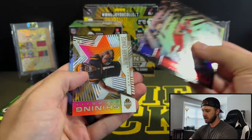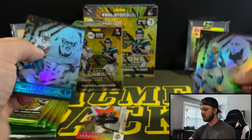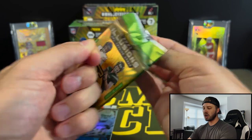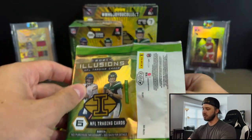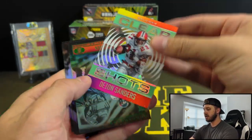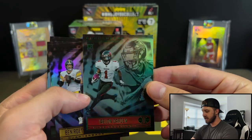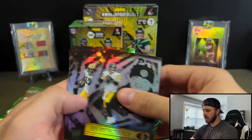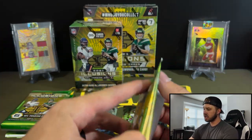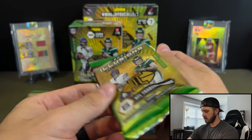Kelsey, Trey Sermon, JK Dobbins, Jamar Chase — very nice. Ashtyn Davis, you get so many rookies out of Illusions. Hey, Amon Ra — another good one. With Illusions, all the acetates are going to be pretty much all rookies. There are a few vets in there, but what you're really looking for are Clear Shots. Deion Sanders — that's actually one I haven't seen — and that's an Emerald variation. And then Jalen Darden, also Emerald. I like Illusions. Zach Wilson — nice. But they really charged a lot for the Megas this year — 60 bucks a piece — and I really don't know if they were worth it.